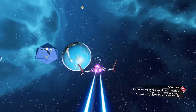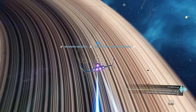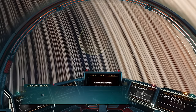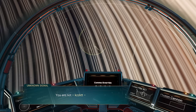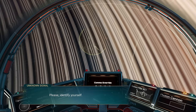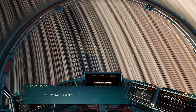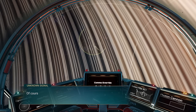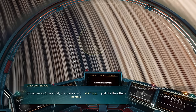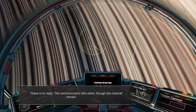Paradise planet — I still can't believe there's a paradise planet right here. Unknown source incoming transmission. 'You are not alone. Please identify yourself.' I identify myself. 'You left me. Why did you?' I say I didn't leave you. 'Of course you'd say that. Just like all the others.' What others are you talking about? There is no reply. The communicator falls silent, though the channel remains open. So now we know where they're at.